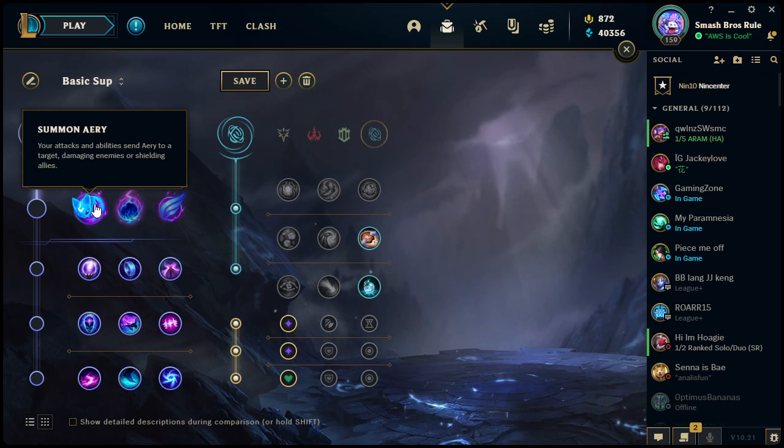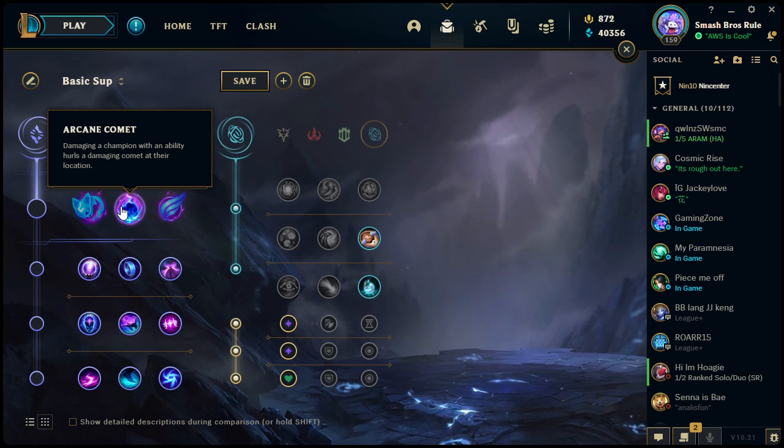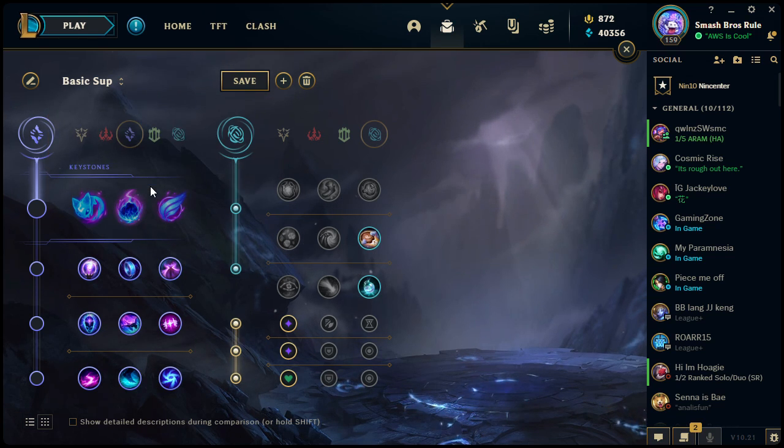Summon Aery provides shields to allies if you cast a shield or heal on them — that's a unique bonus since Arcane Comet cannot affect allies. However, Aery doesn't deal as much damage. Aery is guaranteed to hit enemy champions, whereas Arcane Comet is not — it deals significantly more damage but you can dodge it. It's fairly easy to dodge unless you're slowed or stuck. If your champion can slow enemies, you can pair that with Arcane Comet for extra damage. Trade-offs: higher damage vs. guaranteed hit and ability to help allies.